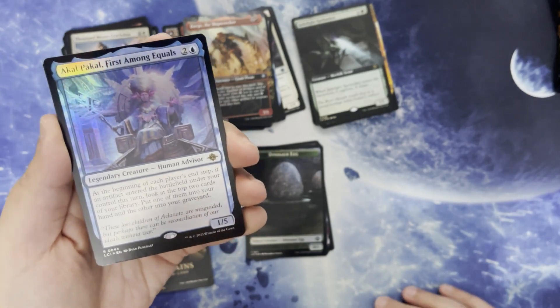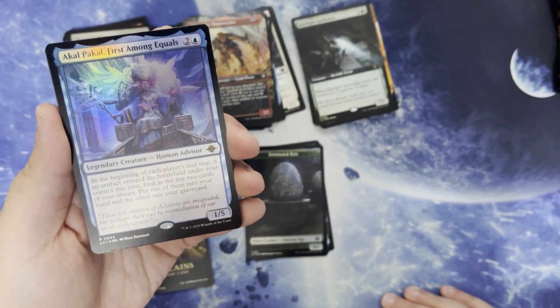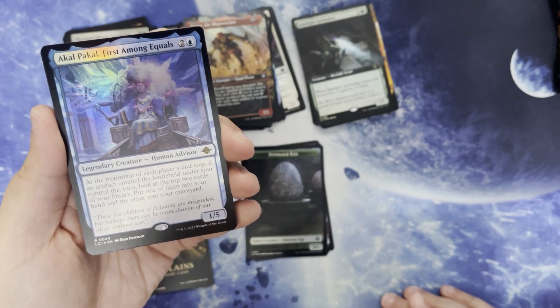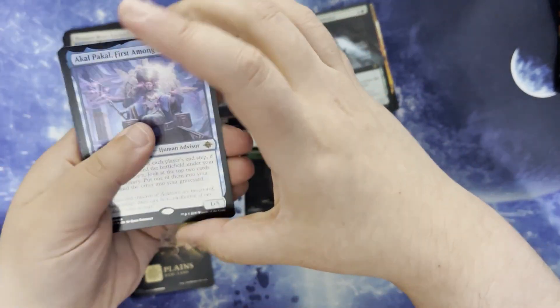Akal Pakal, First Among Equals. 2 and a blue for a legendary creature human advisor. It's a 1/5. At the beginning of each player's end step, if an artifact entered the battlefield under your control this turn, look at the top two cards of your library — put one of them into your hand and the other into your graveyard.